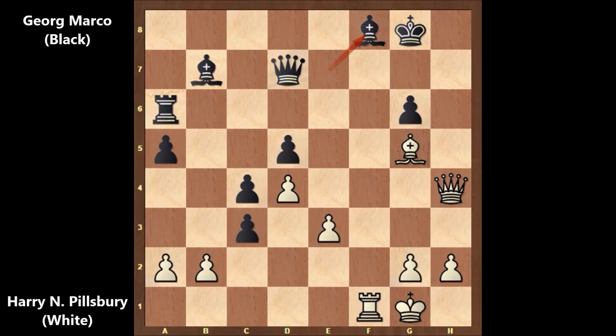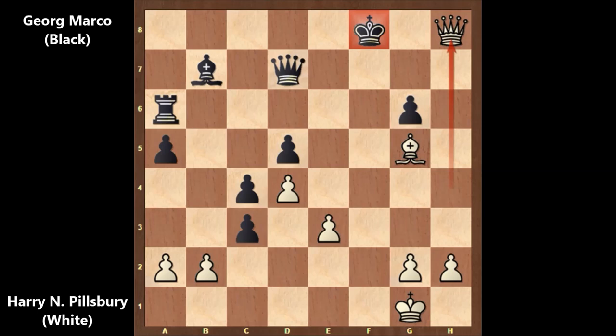It looks like this is too much sacrifice for white — what now? Pillsbury sacrificed the exchange again: rook takes on f8, capturing the bishop with the rook. It looks like white is running out of pieces. King takes on f8 is the only move. Pillsbury played queen to h8 check, king to f7, and then queen to h7 check.